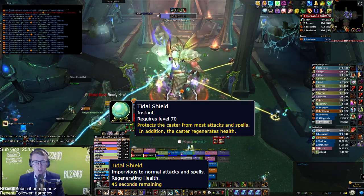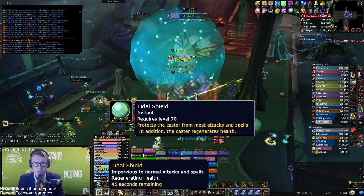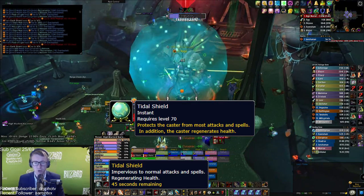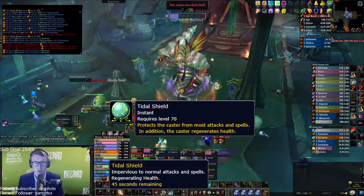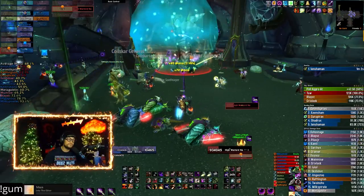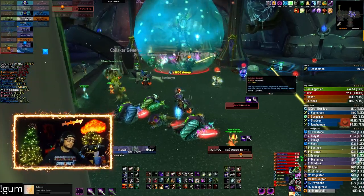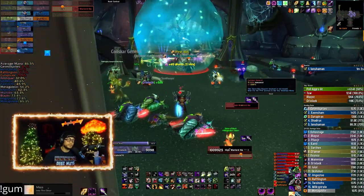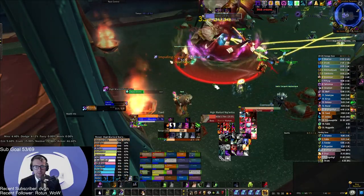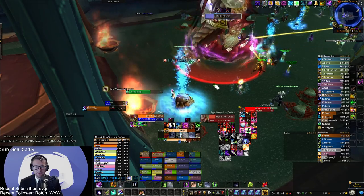Tidal Shield. Nagentus becomes immune to all damage and regenerates around 15,000 health a second. This shield must be broken by a player throwing a Nagentus spine by first targeting Nagentus and throwing the spine. When the shield breaks, the entire raid takes 8,500 frost damage from Tidal Burst. Tidal Shield is used every 60 seconds on cooldown.